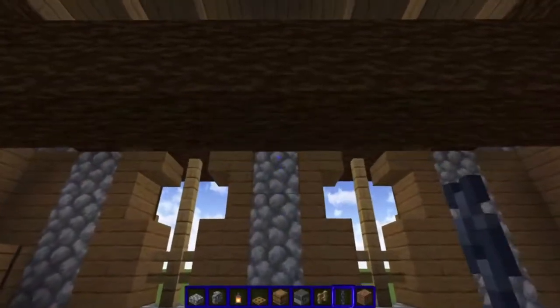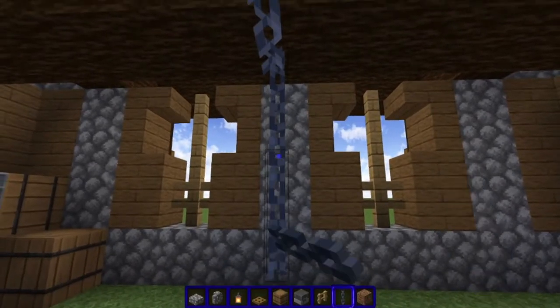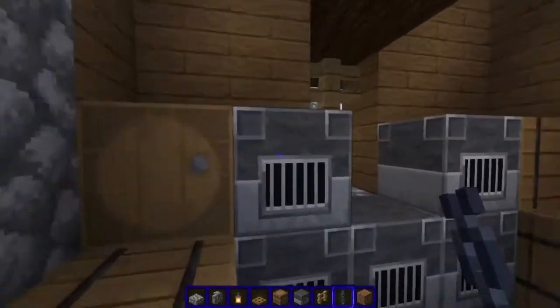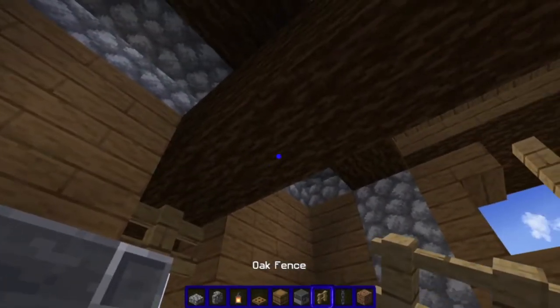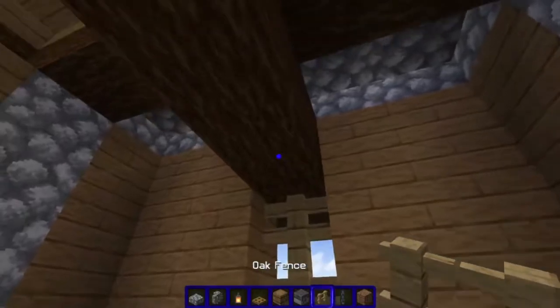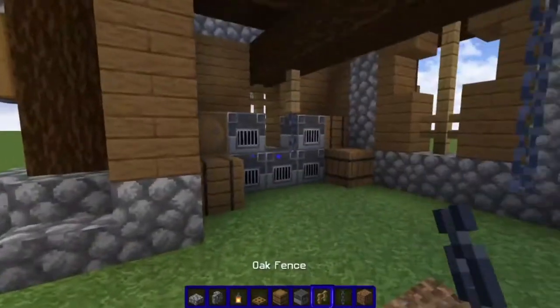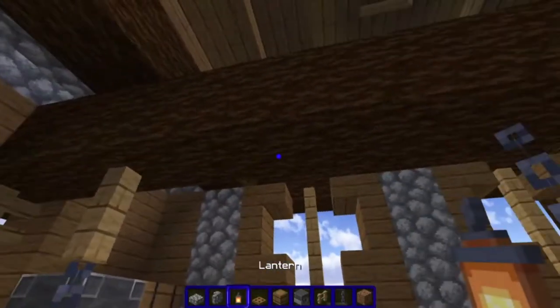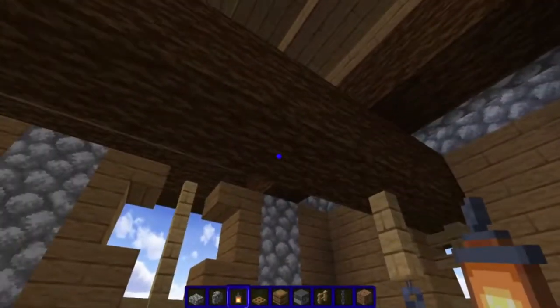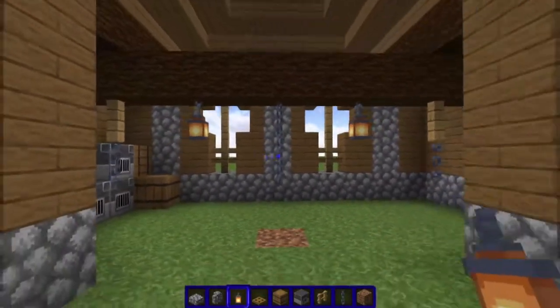Now we take some chains and add two chains to the center. Then over in the corner, parallel with the cobblestone, you add an oak fence, then a chain, on both corners. Then we add a lantern in the center, in between the chain and the fence post, on each side.